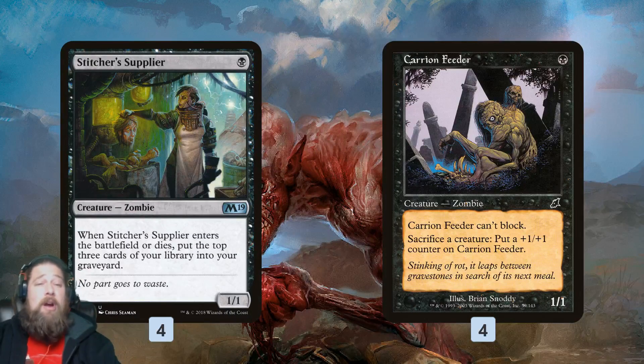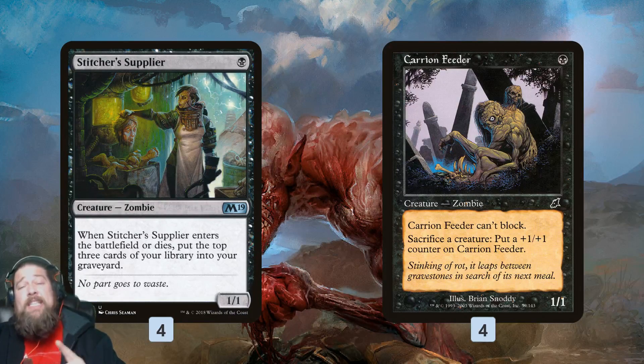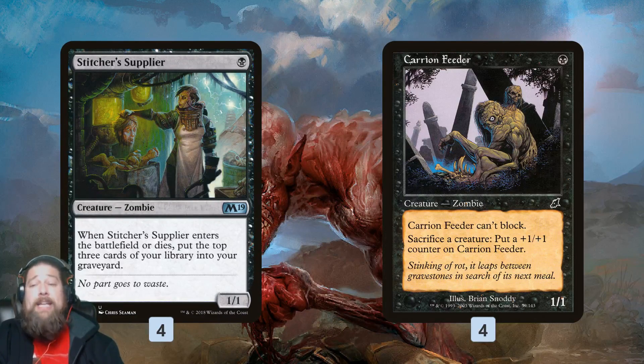However, Stitcher Supplier can dump six cards all by itself, because we can sacrifice it to Carrion Feeder, which is our main sacrifice outlet. Carrion Feeder is very, very powerful — it allows us to sacrifice creatures without paying any mana, and grows into a really big threat on its own, because it gets a +1/+1 counter whenever we sacrifice something.